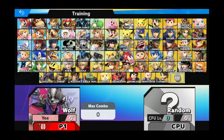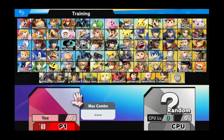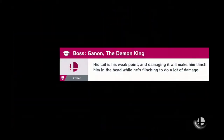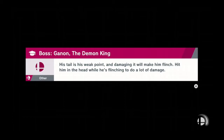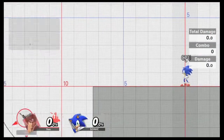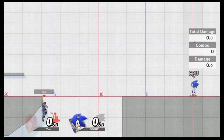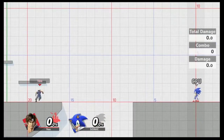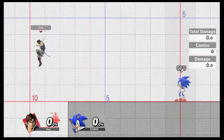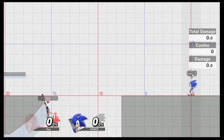The next character is Richter — this is the same exact thing for Simon. Just use your side tilt and as you can see it grapples onto the edge. It's pretty good — you can grab on from pretty far down.